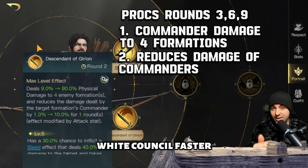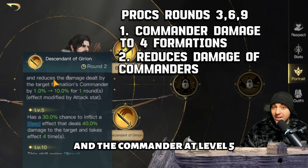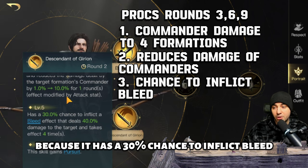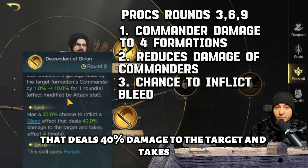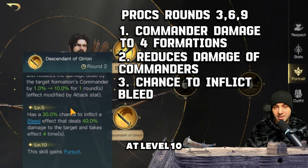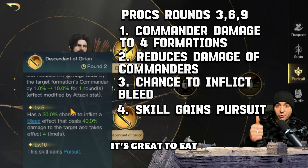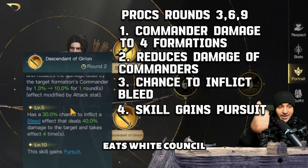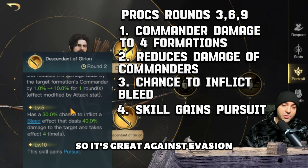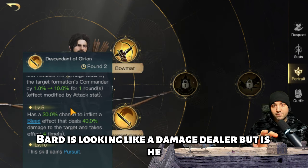The nice thing is that hitting so many formations at once will eat up White Council faster — that's eight instances of damage if you're hitting both the unit and the commander. At level five, there's a 30 percent chance to inflict bleed that deals 40 damage four times. At level ten, this skill gains pursuit, which is great against evasion. So at the top level it does damage, eats White Council, mitigates damage from damage dealers, and counters evasion — all in two skill trees.